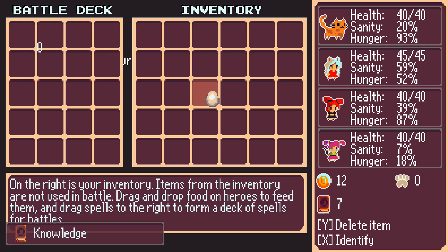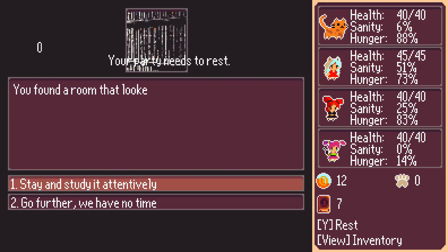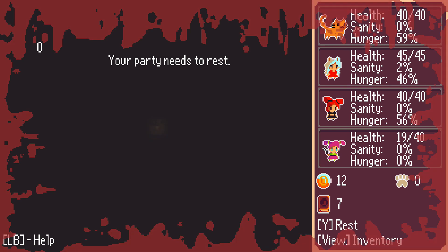When it's all said and done you should have three healthy party members and one who is going to be on the verge of dying. Once that's established, continue the strategy of walking back and forth between the two empty tiles. Eventually your fourth character is going to starve to death, which is going to leave us with three party members and an empty slot.